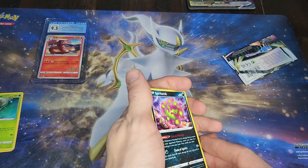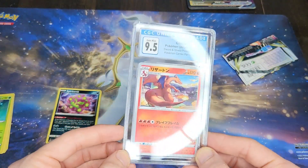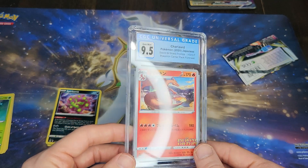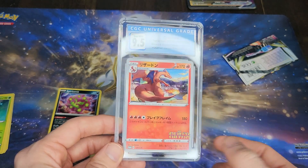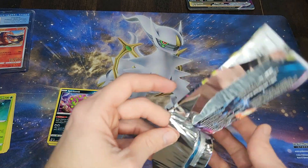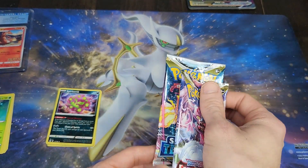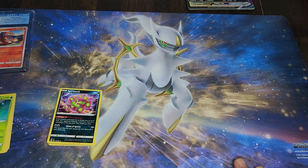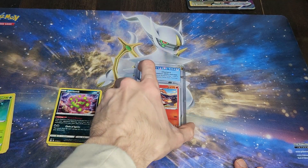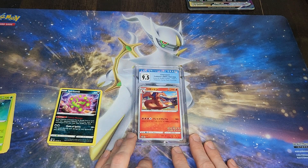And that is the box — that is the entire box. So this is what I got out of my Leonhart mystery box. It was only a mystery because this card was, for the most part, random. I think if I remember correctly, you were guaranteed a Silver Tempest and Lost Origin booster pack. So yeah, that's the video — short video today, but I hope you guys enjoyed it. If you did and want to see more content like this, feel free to hit the subscribe button, and I will catch you guys in the next one. Thanks for watching.